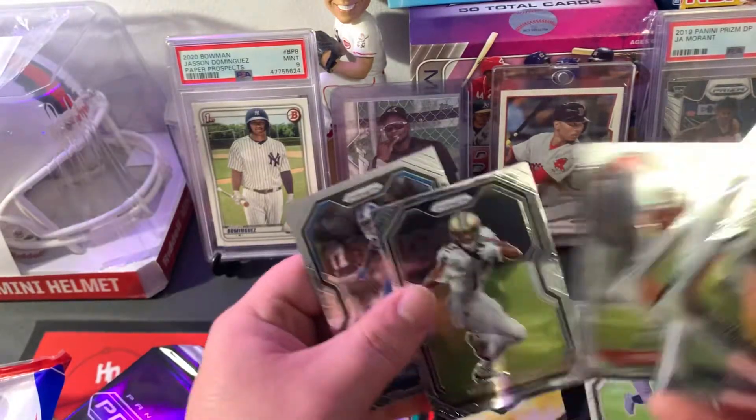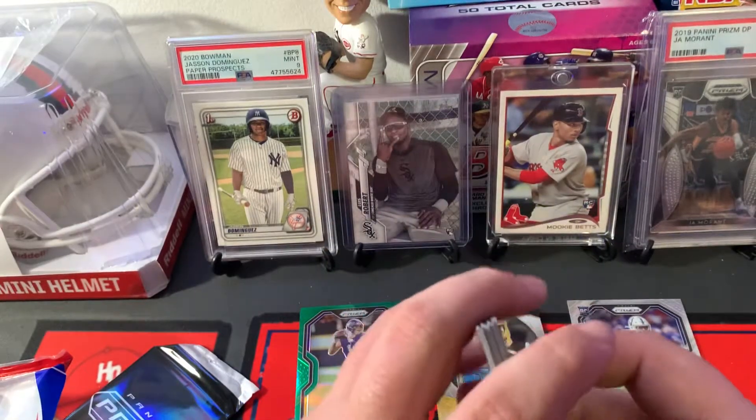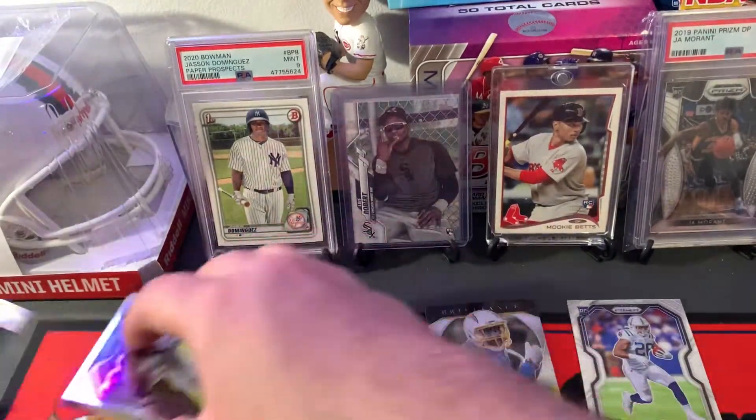I think my favorite base card is Michael Thomas, plus Deshaun Watson — apparently he wants out of Houston.